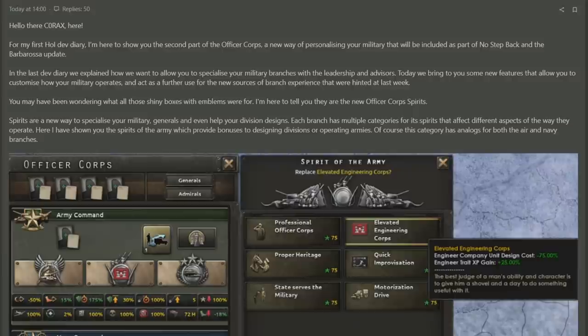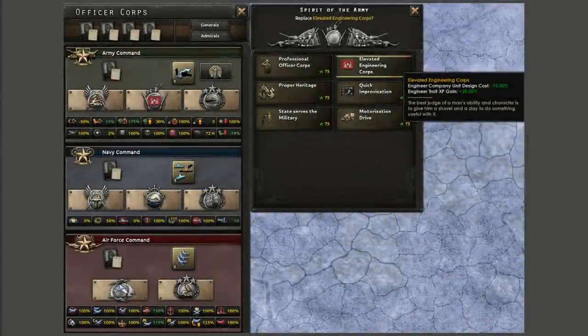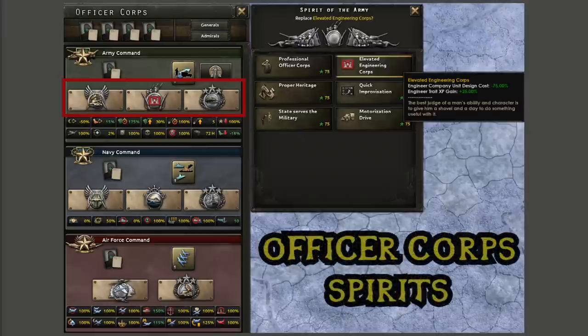This week it's going to be discussing how the new Officer Core screen is going to directly affect your military, with some special upgrades you can get as well as some bonuses you can unlock, some of which are country specific. And so we begin by finally discovering what those three buttons were under each of the different subsections of the Officer Core screen. They are the Officer Core Spirits.